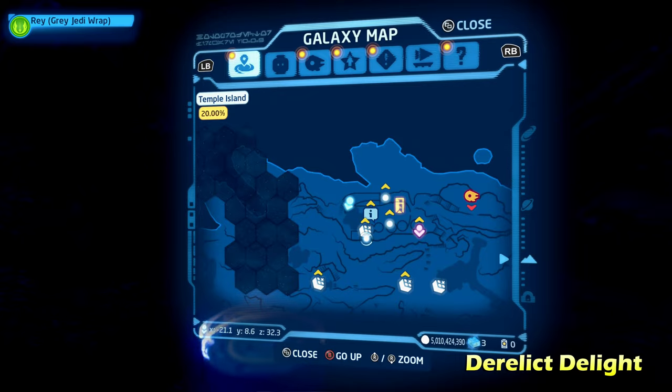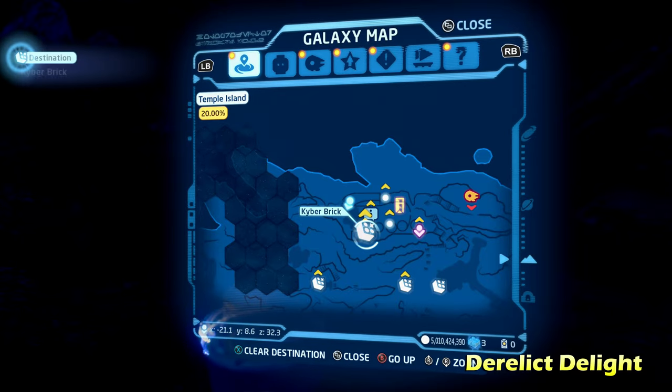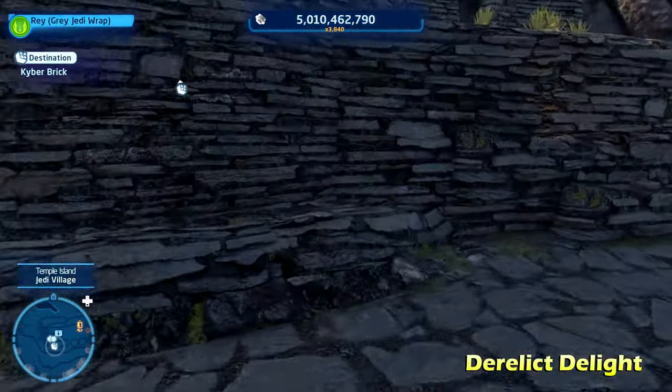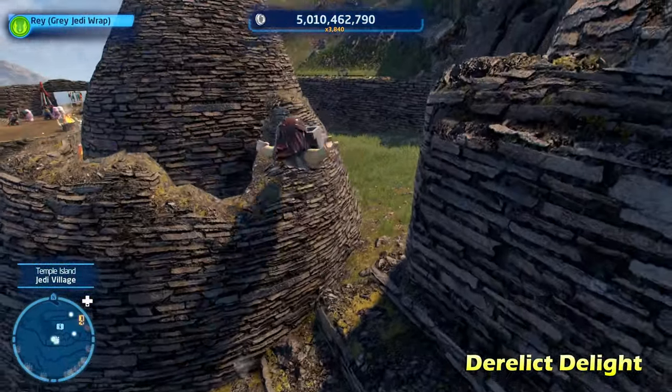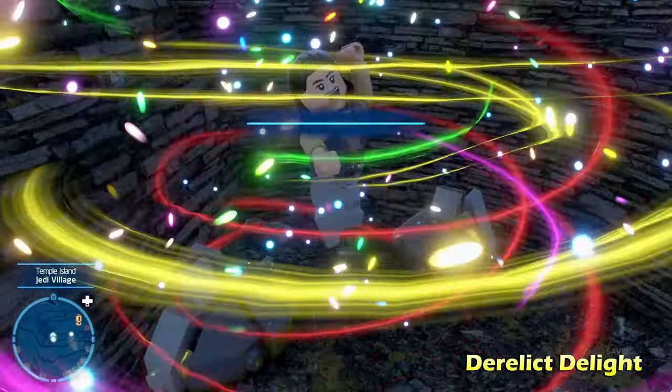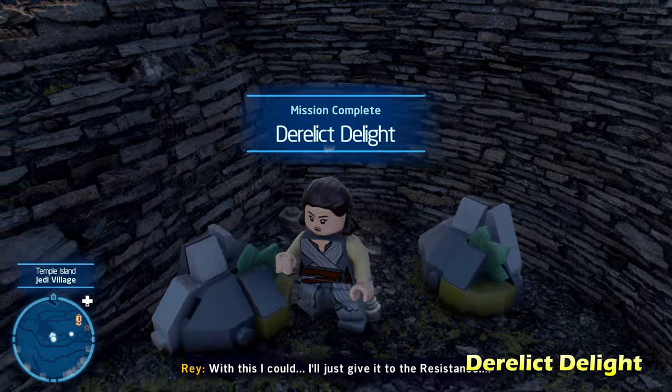Third, we're going to go for Derelict Delight. "Derelict" apparently means something like damaged — I looked it up. All you have to do is jump inside this damaged house here and get the kyber brick for Derelict Delight.